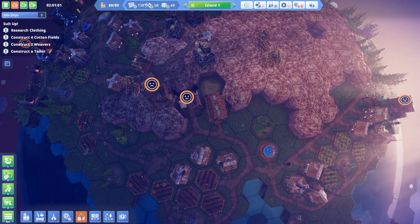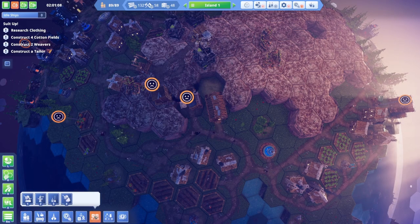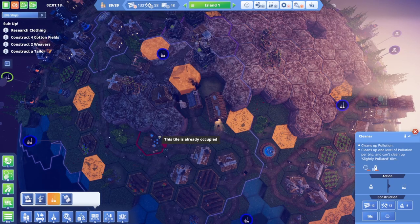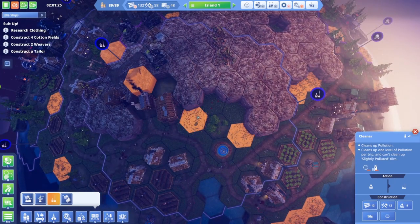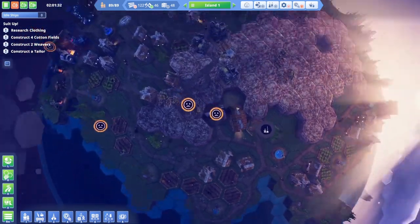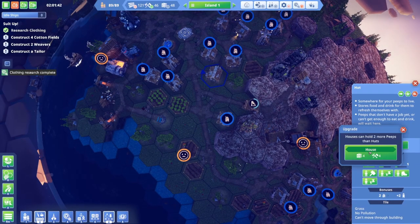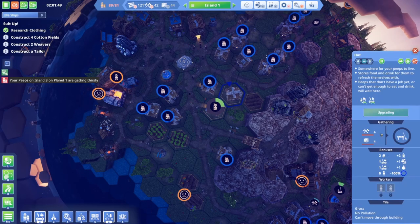Where's the cleaner? Here it is. Let's place it here — really just for these squares around the kitchen that we're worried about. Just trying to do every little thing I can to help with happiness issues. So once the clothing research is done, that's when things really start happening. Let's also upgrade a couple more huts to houses so I get some extra people.